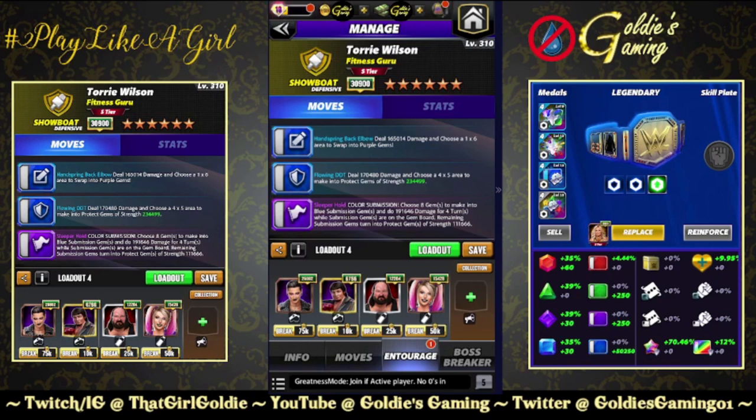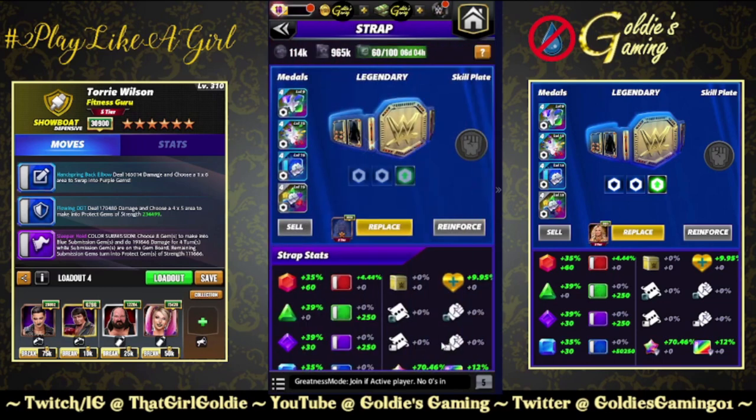So now they are protect gems of strength 234,499, and we're making 20 of them. If all of those stay on the board, we are blocking 4.689 million damage on a pin attempt — that's crazy. For the belts we're going double armor again. I really wish I had a six-star to go up against because I want to see how that scales against kick-out boosts.